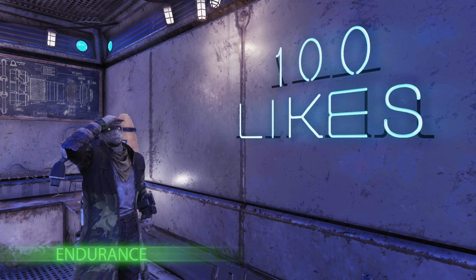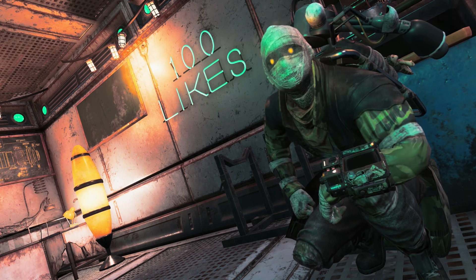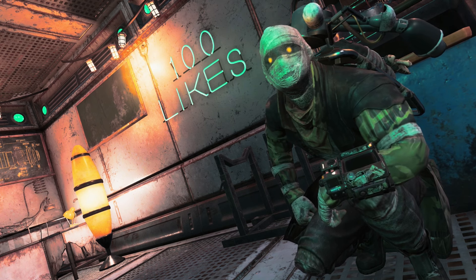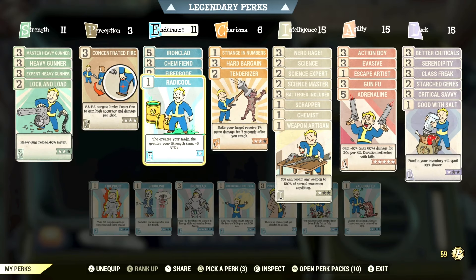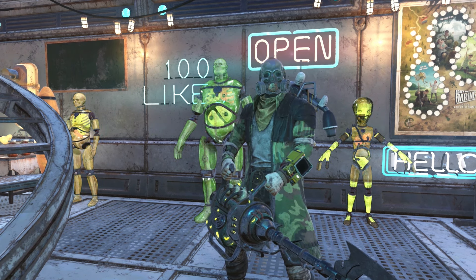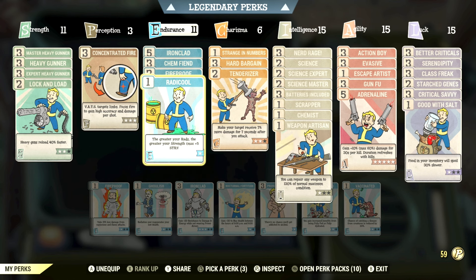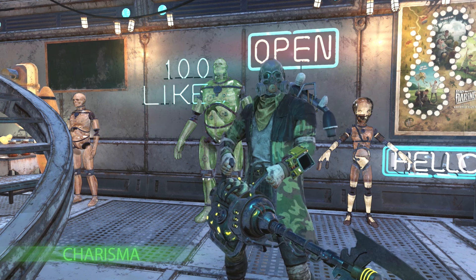Another pitfall I find a lot of newer players falling into is they want to immediately put stuff in Strength to mitigate being over-encumbered, but there are a lot of other cards not in Strength that can help with that. I always encourage people to use Radicool — the greater your rads, the greater your Strength, up to a max of plus five — which you unlock at level 38. This doesn't give you SPECIAL points to allot; you can see I've got Strength up to 11, technically 16, but those five additional points can't be used to assign new perk cards.